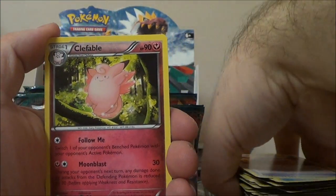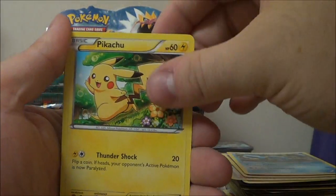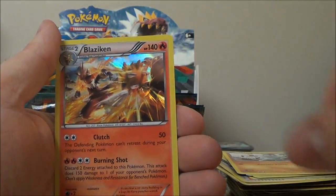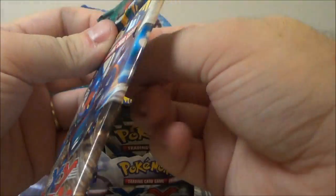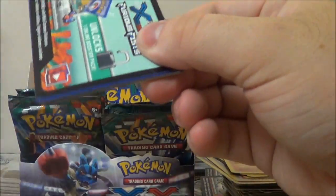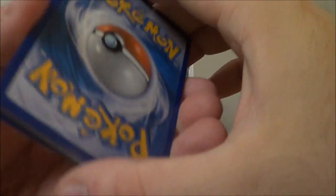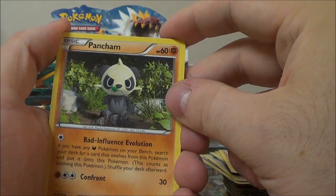We got a Jaw Fossil, Clefable, Fossil Researcher, Clefairy, Clauncher, Pikachu, Gothita, Machop, Reverse Magmar, and Blaziken Hollow. By this point I think we have pulled every single non-Ultra Rare — and most of the Ultra Rares. We've pulled almost every single EX except for Hawlucha. We pulled all the Secret Rares. All we really haven't pulled is Hawlucha and four of the Full Arts.